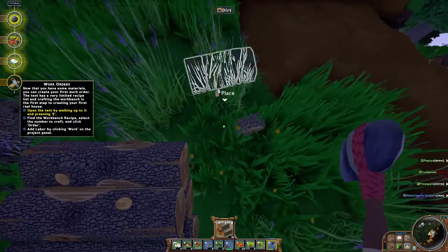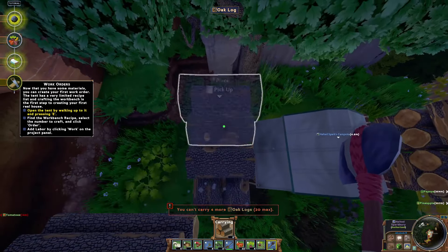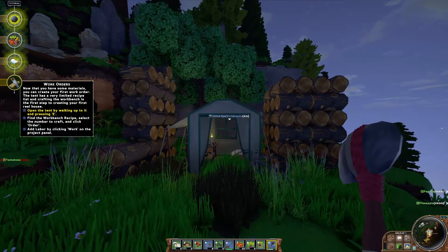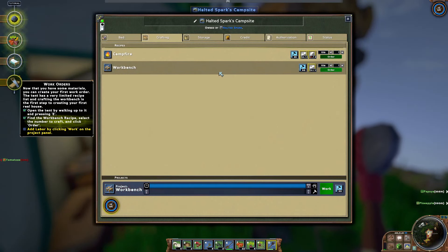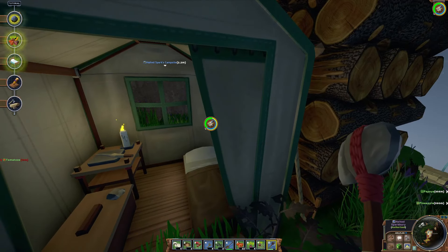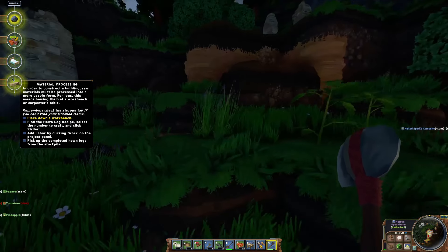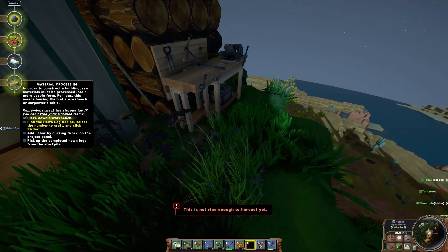There's a benefit to cleaning up supposedly - I'm not really sure what it is, but there is one, so we're gonna do it from now on and keep things a bit cleaner, a bit more eco-friendly. I got a lot of logs from that one tree - they must have bumped that up because you used to have to chop down a ton. We need to craft a workbench and a campfire too. We need stone for that. Work orders use calories, and we need to claim land.